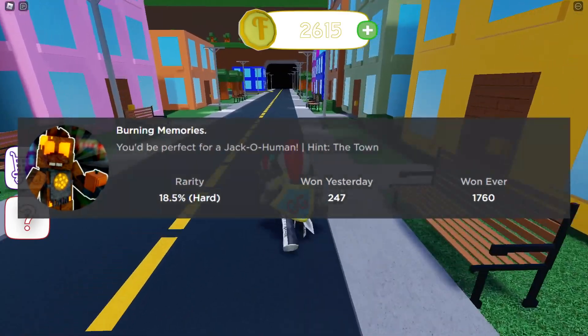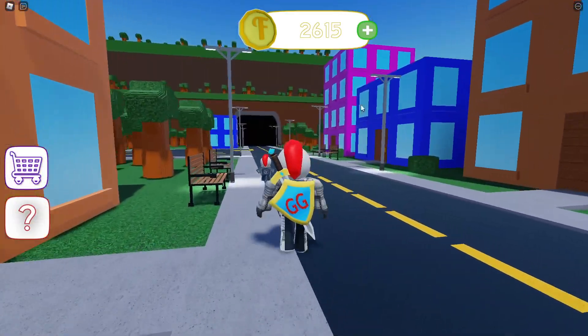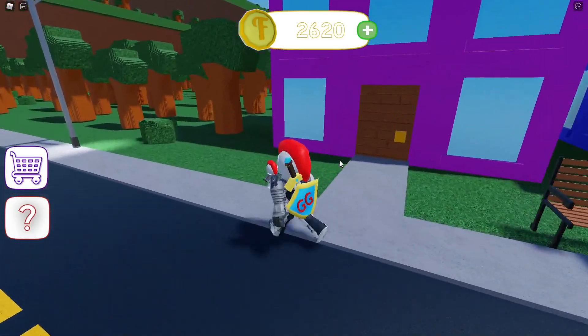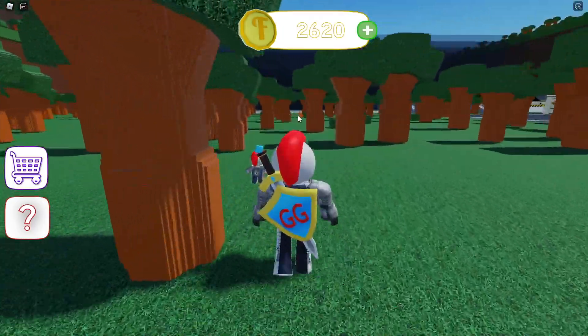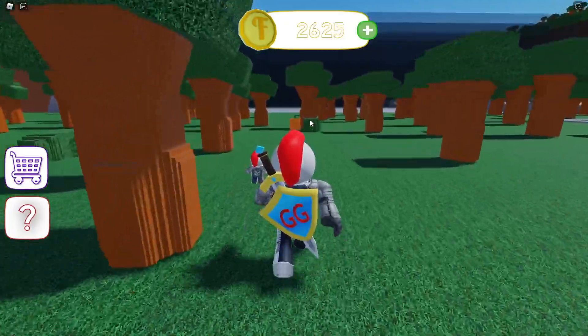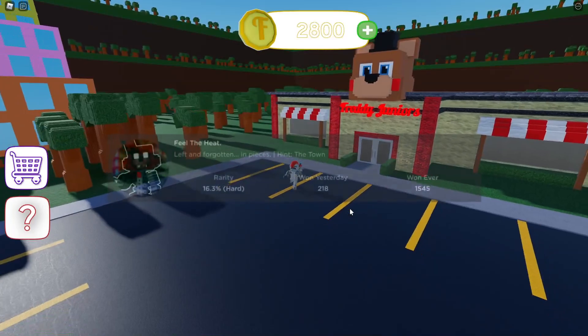The next badge is called 'Burning Memories.' For this badge, go over to that three-story or four-story magenta purple building and go behind it. You can already see in the distance an orange pumpkin — that is what we want. Go over and touch it and you've got the badge.